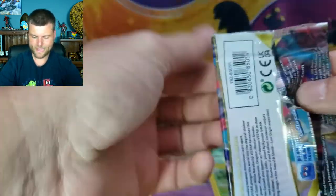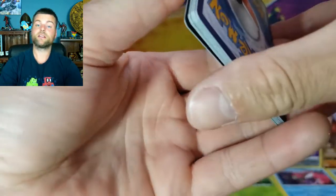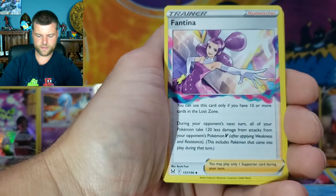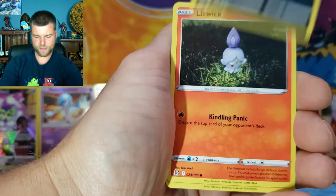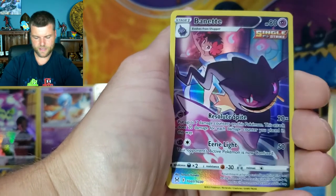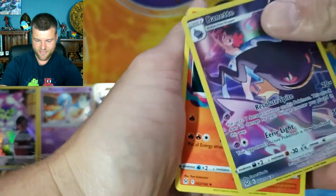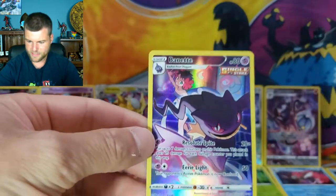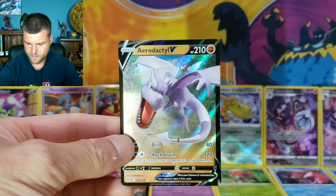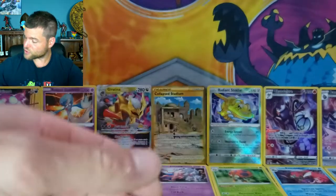Pack twenty: Energy, Fantina, Gift Energy, Snowball, Clefairy, Aipom, Spinarak, Litwick, Audino, and Beautifly Trainer Gallery TG07 — another beautiful Trainer card! We're going to put Aerodactyl V up there. So far, 1, 2, 3, 4, 5, 6, 7 — we've got 14 hits so far out of this booster box!